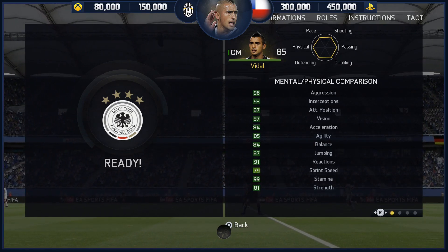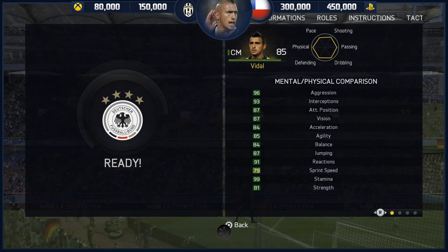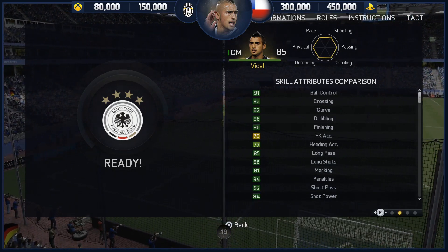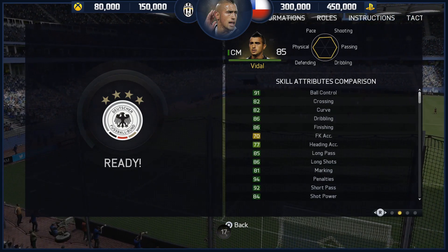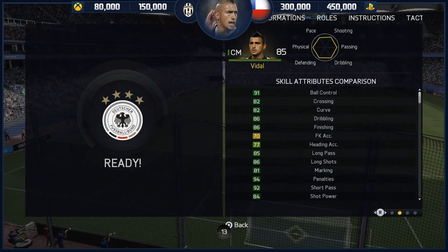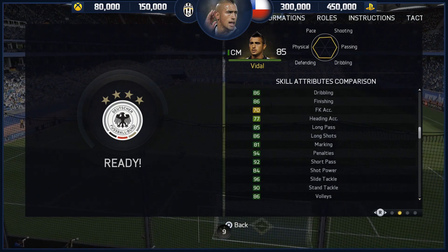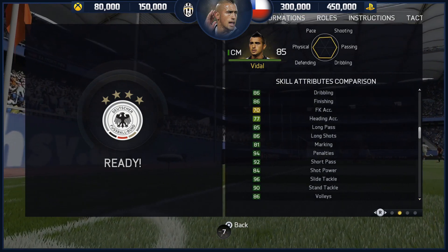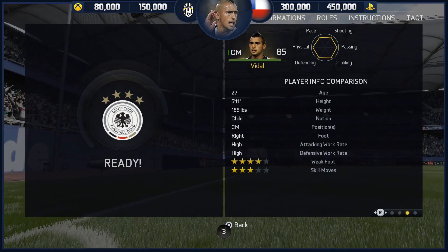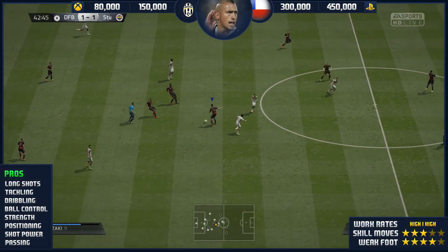His in-game stats are 96 aggression, 93 interceptions, 87 positioning, 84 acceleration, 84 balance, 87 jumping, 91 reactions, and 81 strength. He's got 99 stamina with high/high work rates so he can go all game long. Skill attributes: ball control 91, dribbling 86, finishing 86, long shots 86, shot power 84. Slide tackle and stand tackle were both fine as well.